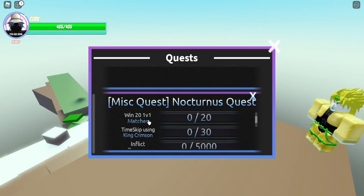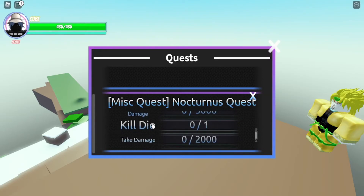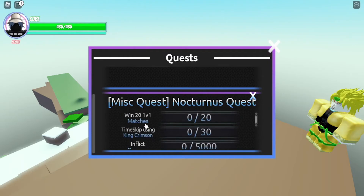The objectives are: win 20 1v1 matches, time skip using King Crimson 30 times, inflict 5,000 damage, kill D.U. one time, and take 2,000 damage. If you do all of those — the hard part being winning 20 1v1 matches — it's that simple.